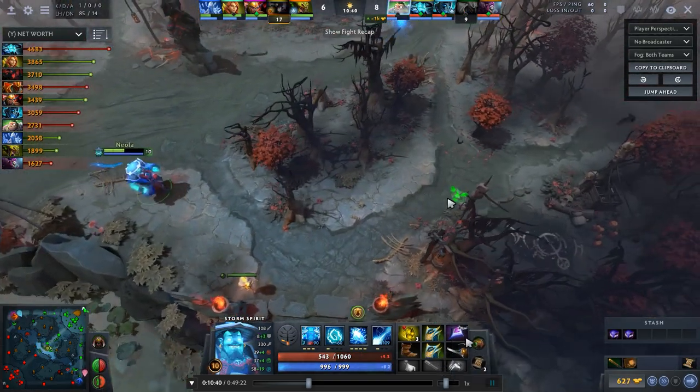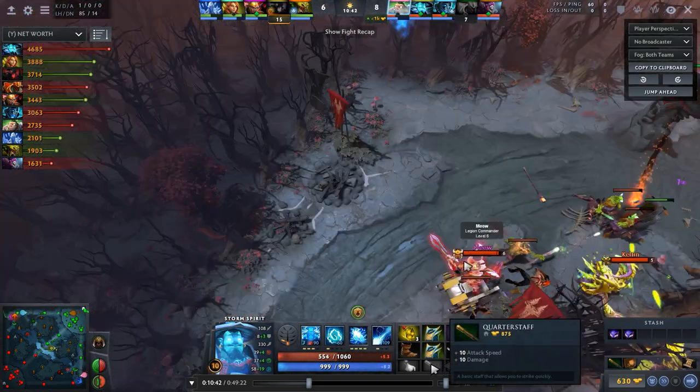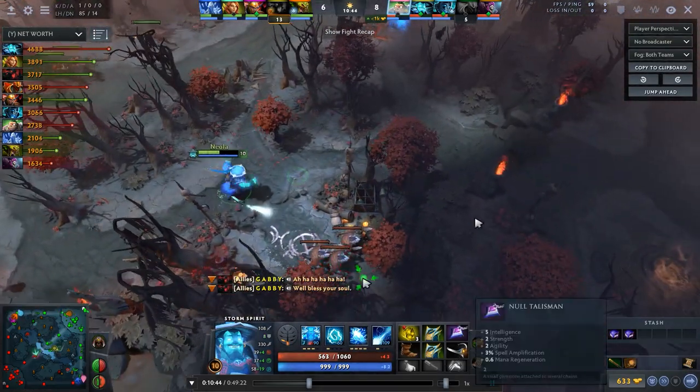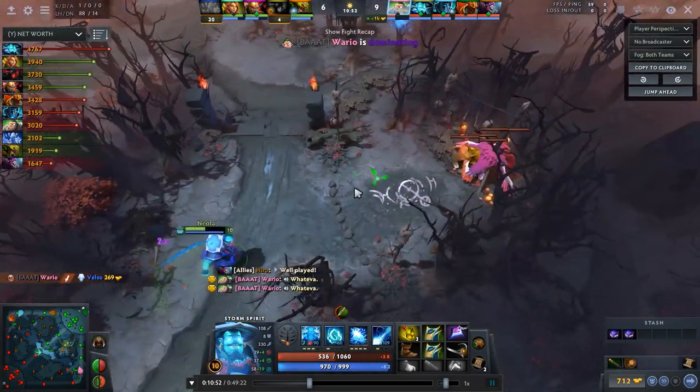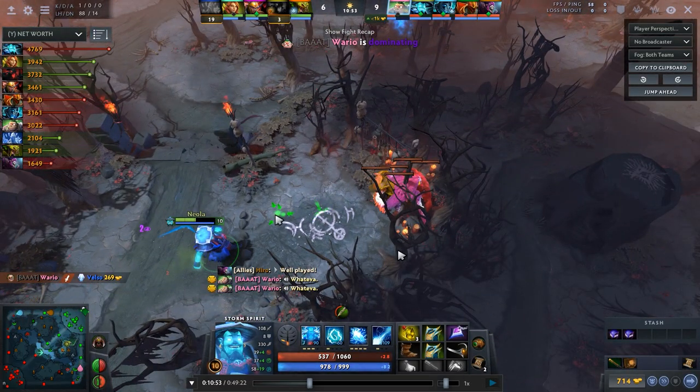This inventory is a bit of a mess — Circlet on, quarter staff off. Pretty bad. This was a game a while ago, and since then I've realized that item efficiency matters a lot. Two Sage's Masks if you're just going to farm is much better than this. And then one full item is better. These little efficiencies actually help you get maybe 30 seconds or a minute faster to your Orchid.